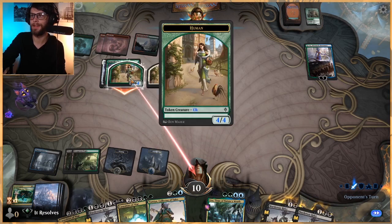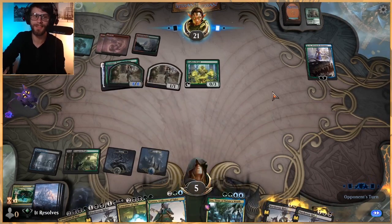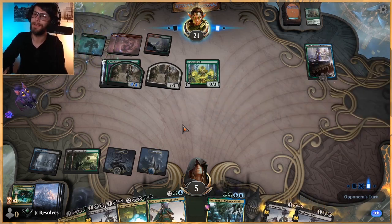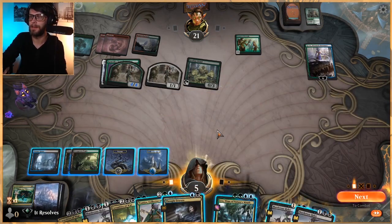We now have a creature, an enchantment, an artifact, a land, and a Planeswalker that we get to hit. Which is why Casualties is so good - because the more that you try and do, the more we have to actually hit. That might be even better. Thought Erasure. Man, we are just not hitting the lands here.